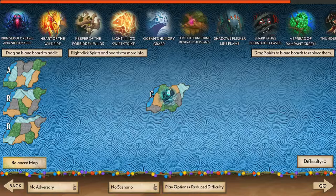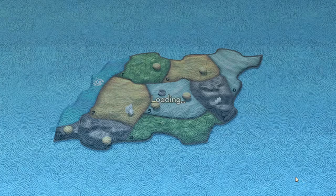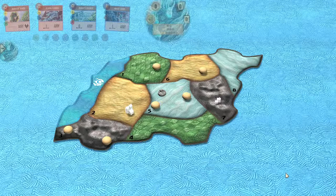Hello everyone, I'm Kaelin North, and today we're going to be talking about basic strategies for the spirit River Surges in Sunlight. River is a powerful control spirit, with a good amount of offense thrown in as well. Without any further ado, let's hop right into a game.